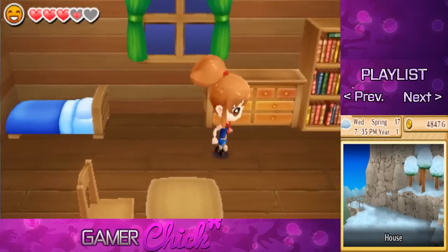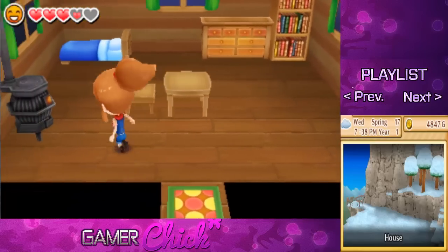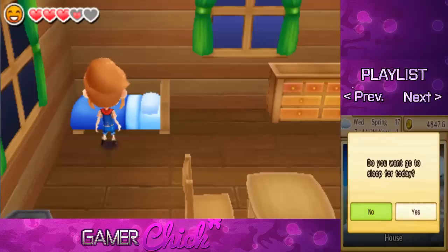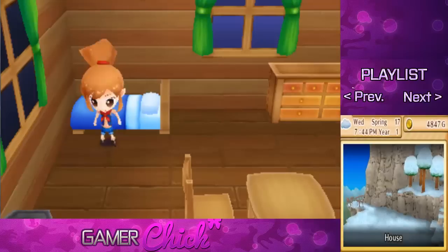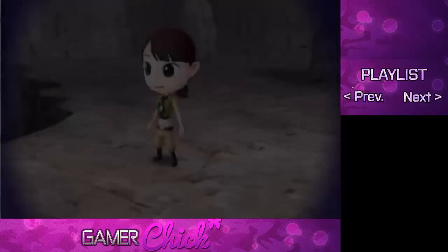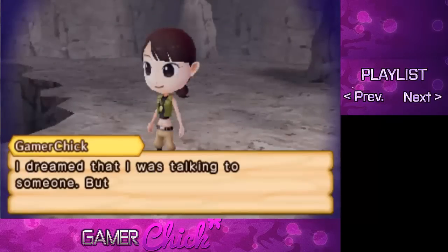Hey everybody, welcome back to more of Harvest Moon 3D: The Lost Valley. In the previous episode, the Harvest Goddess returned and explained how we're going to go about returning the seasons — we have to get something called a Season Crystal, and we're in the process of getting the spring one. Before we get too far, please leave a like on the video if you're enjoying it and want to see more. Leave a comment below and don't forget to subscribe if you haven't done so already.